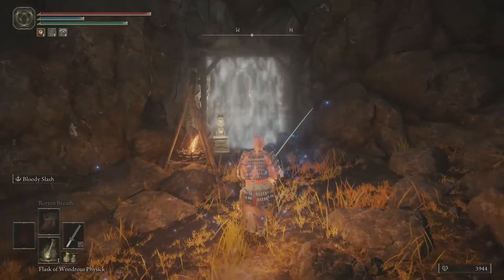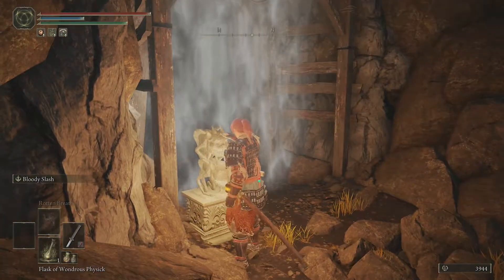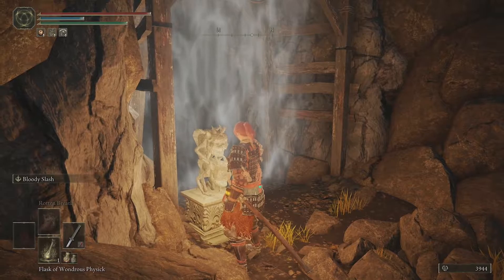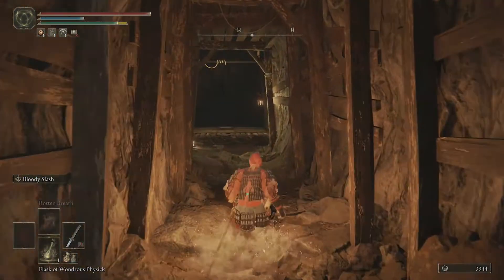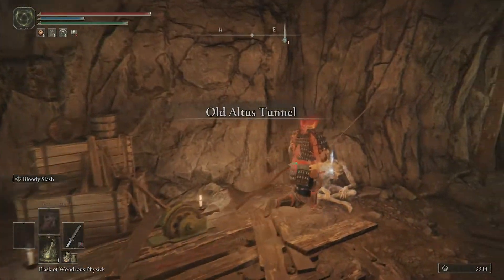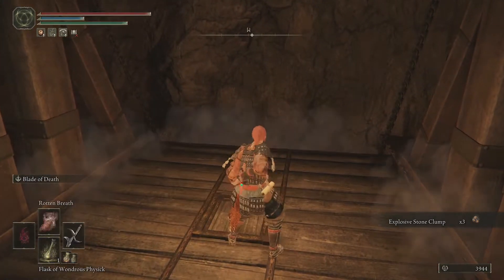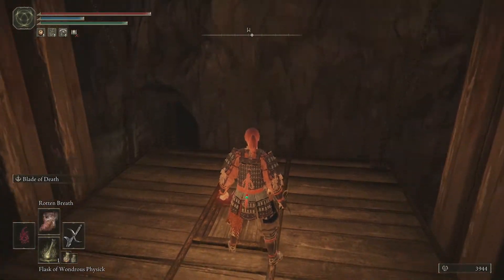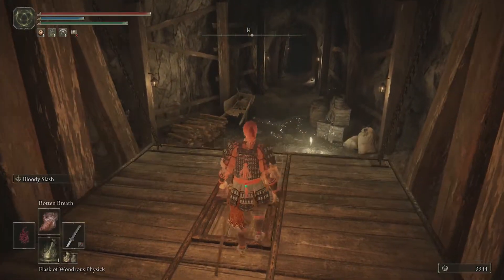When you get here, you're gonna need a Stone Sword Key, it looks like. Hopefully we have some; if not I know where to go get some. We do have some. Gonna go in here, the Old Altus Tunnel. Go down these stairs. Blade of Death, Bloody Slash — a few really fun abilities.